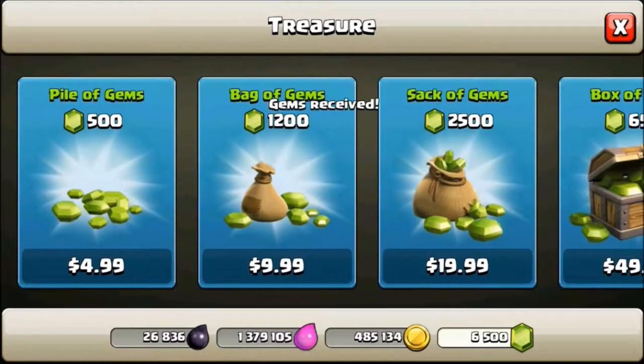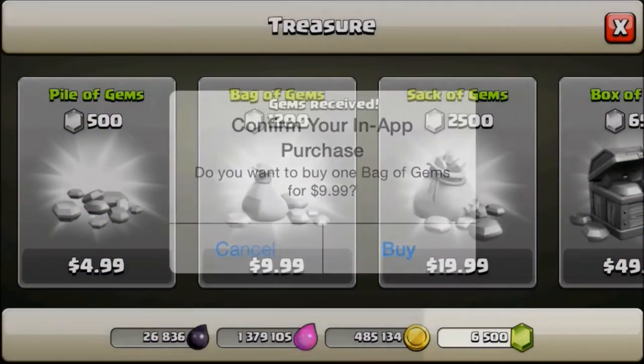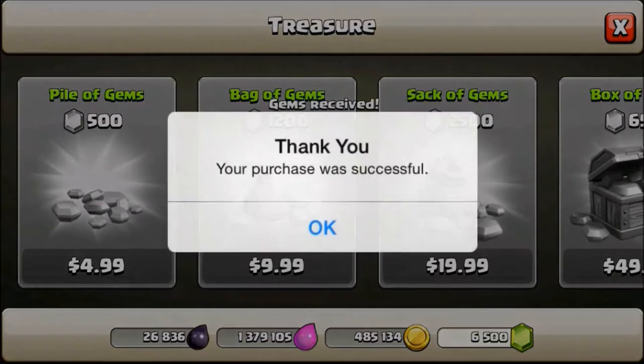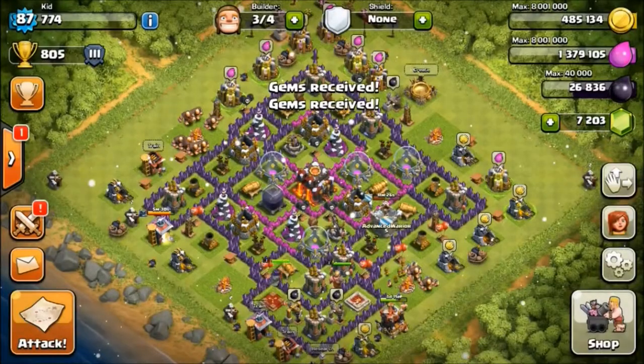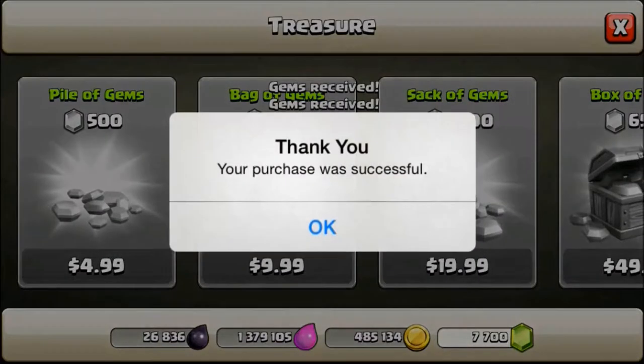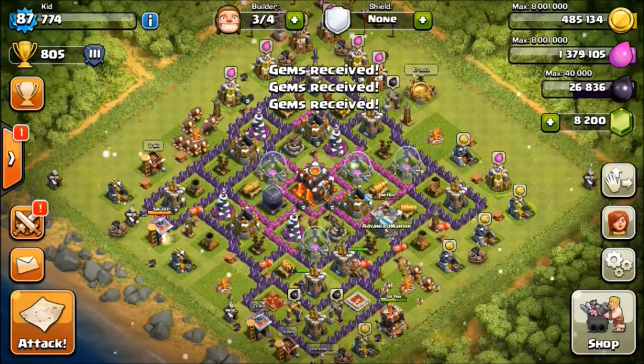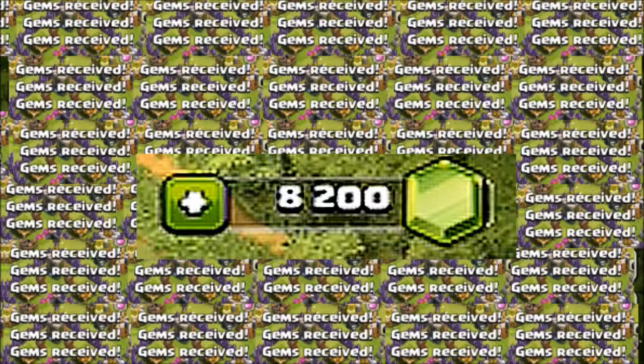Then we're off to get the $10 one — I'm so excited, oh my gosh. We have 6,500 gems and we're about to get 1,200 more. Gems received, purchase was successful! Now we have 7,700 gems, we'll add 500 more and end up with 8,200 gems. Oh my gosh — 8,200 gems! I got 8,200 gems.